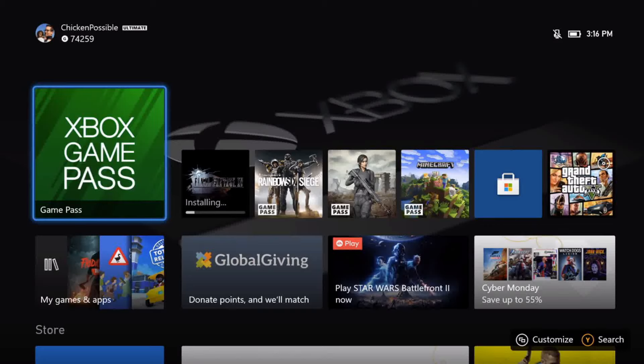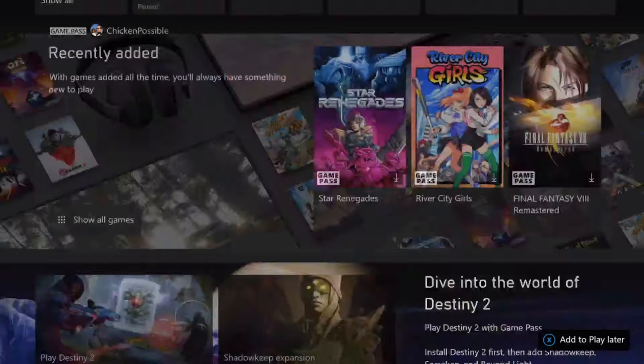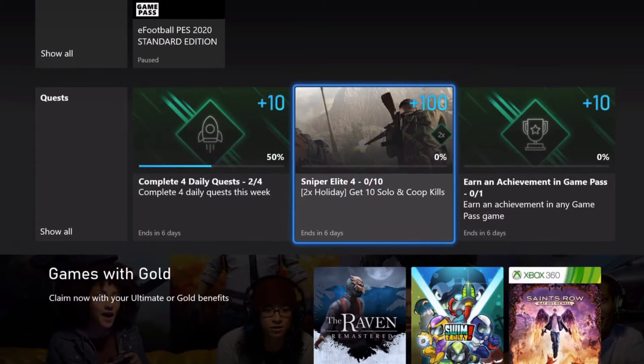Hey, what's up everybody? This is Chicken Possible with Rewards Hunter, back with another Xbox Game Pass Monthly Quest Guide. For the month of December, we have got a quest that's available for the game Tom Clancy's Rainbow Six Siege.